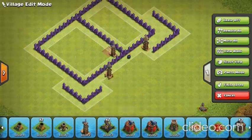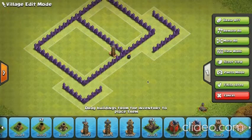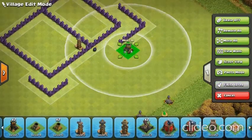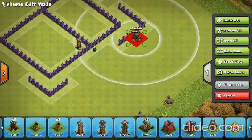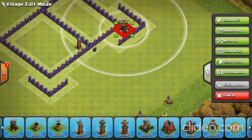And another thing you can do is actually use mortars as well. You put a mortar somewhere over here — if we made this bigger, then we'd be able to fit one there, and then the mortar would hit the wall breakers as they came in.